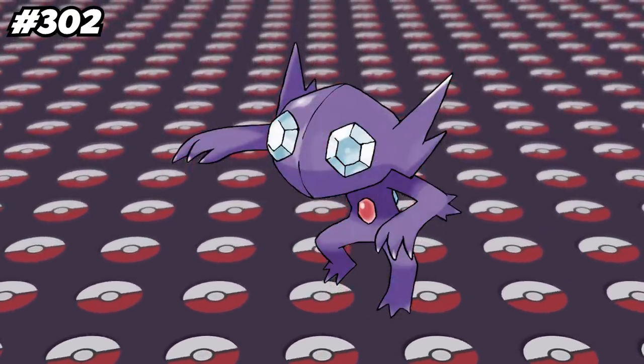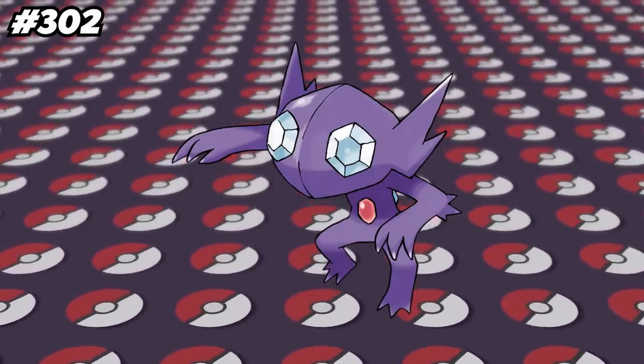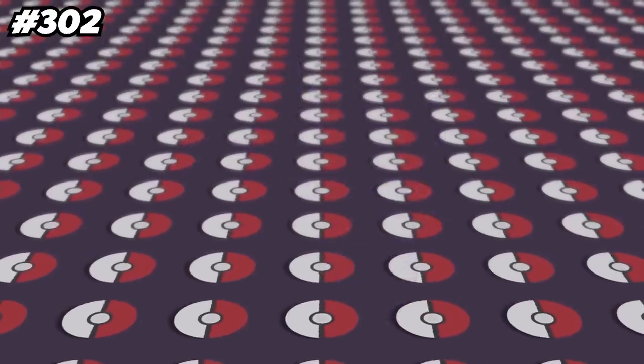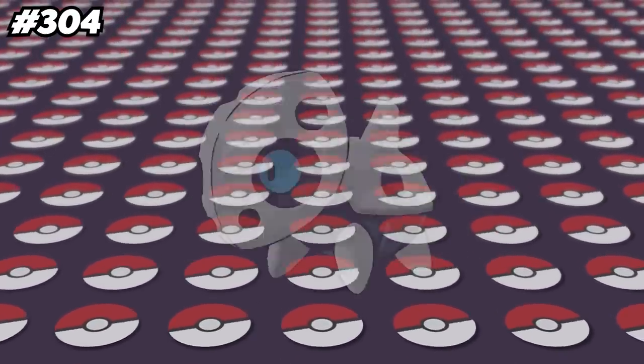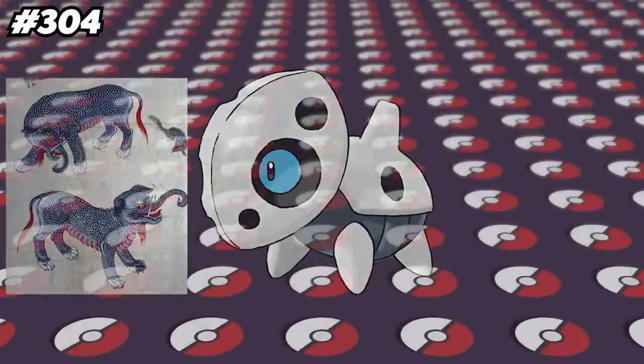Nosepass is the only Pokemon that isn't a Steel or Electric type to have the ability Magnet Pull. Skitty is the only Pokemon introduced in the third generation that evolves through a Moon Stone. Every Pokemon gives some combination of EVs when knocked out, and Delcatty is the only Pokemon that gives one HP EV and one Speed EV when knocked out. Prior to the introduction of Fairy type, Sableye as well as Spiritomb were the only Pokemon with no natural weaknesses, as a result of their Dark and Ghost typing. Mawile had its footprint changed from Generation 3 to 4, with its Generation 4 footprint being much smaller.